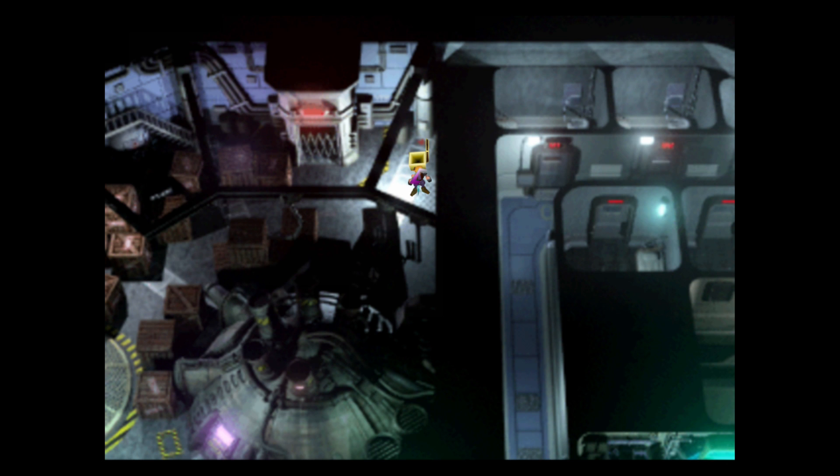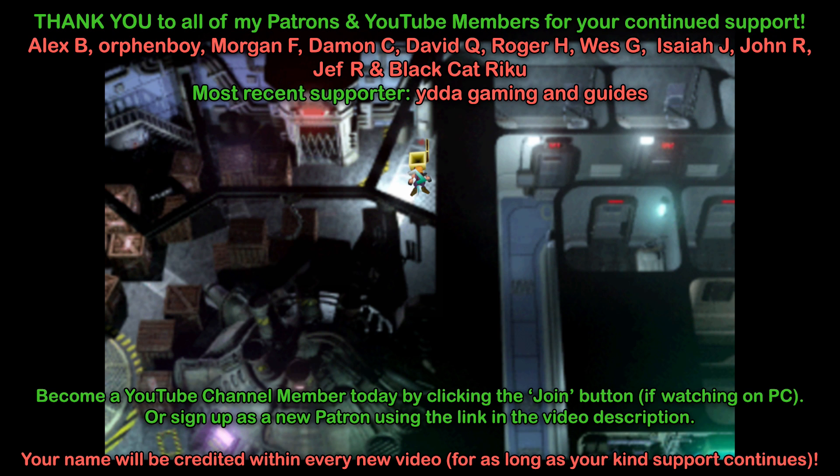Hello folks, Fuzz here, welcome to our next episode of Final Fantasy 7. We are storming through the Shinra building — already up to floor 67 — and we're going to be proceeding on to the next one, where there's a boss fight in just a few moments' time.